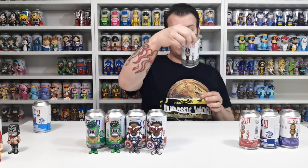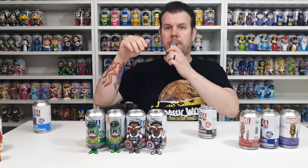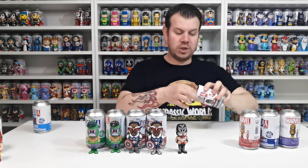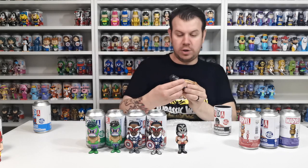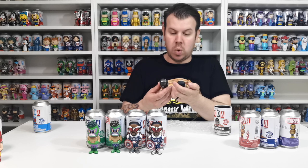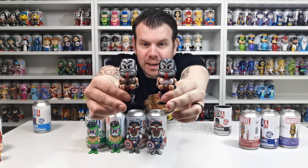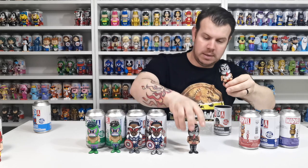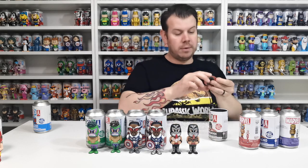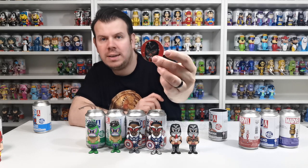The next one is El Venenoid. The common is just like that, and then the chase version is all metallic with a black spider on his chest as opposed to a white spider, and a metallic tongue. There you go — common and chase version. You found the metallic Venenoid chase one in 2500, and there's the token.